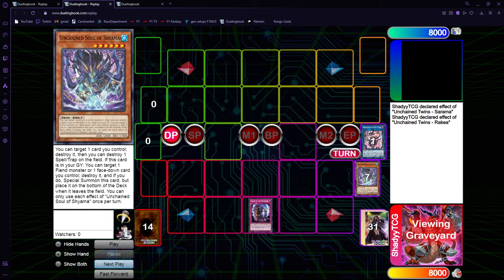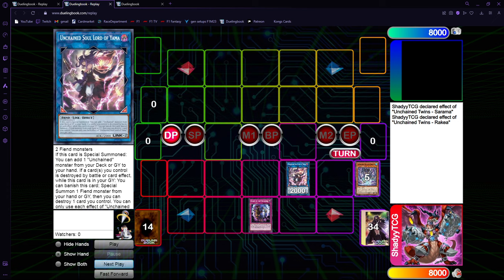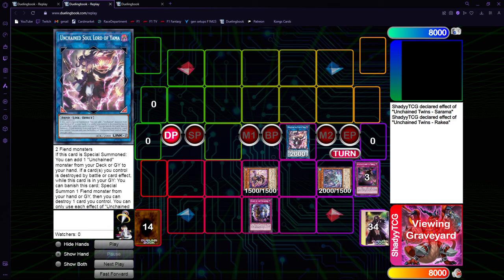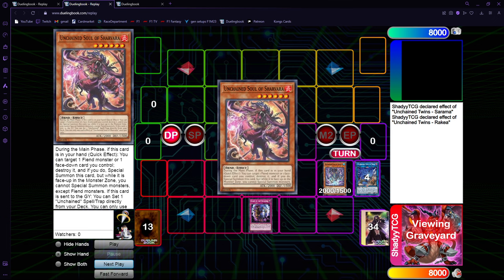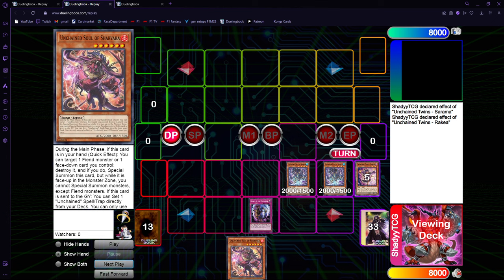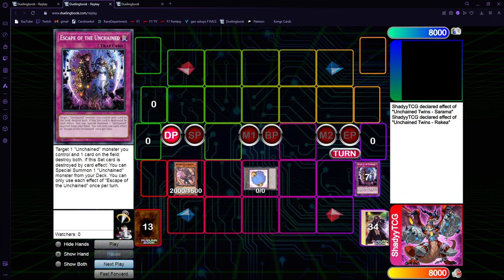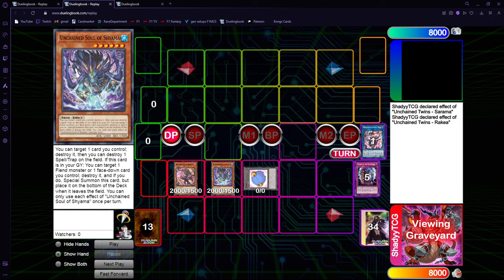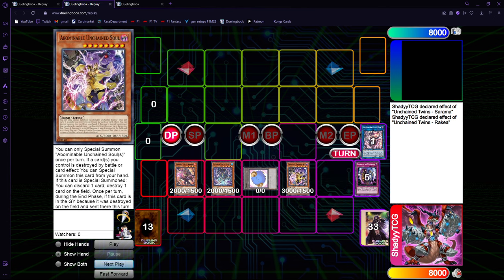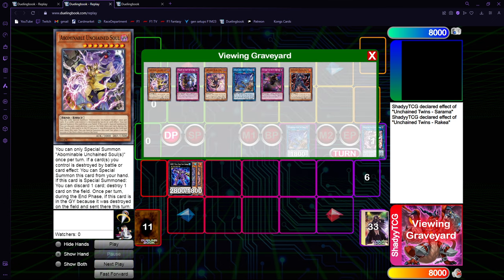Let's show now the other part. We reset the state, just go Rage, Shiyama pops Rage, get Sharvara, then Shiyama pops Sarama, get the second level 6. If you get Nibiru'd here, you still have Shiyama in circulation. You get Sharvara to pop the trap, banish Shiyama, get the second level 6. This one is slightly better because now you get Sharvara in rotation as well. You get Abominable and do the second Rage, make Caesar. Basically you trade the trap for having Sharvara.